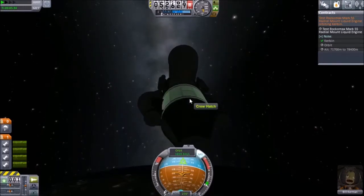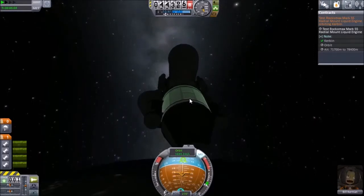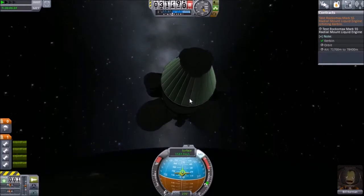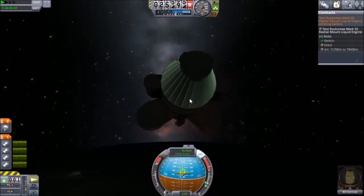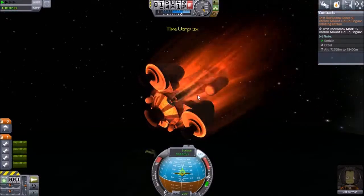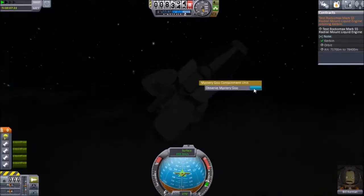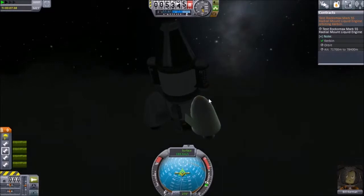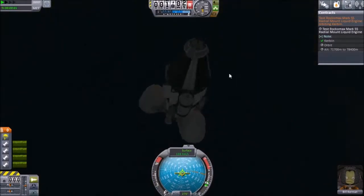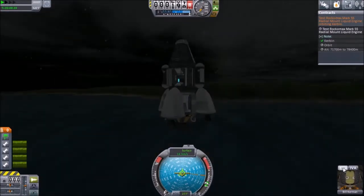And falling — 43,000 meters, 35,000 meters. Angling for a better descent profile. And there's the heating effects coming now. Quite the fireball over Kerbin's Atlantic Ocean — the Kerblantic, I think. Doing some science on our descent here, through the cloud layer. The parachute is partially deployed, just waiting for full deployment. There we go — going for a nice easy set down in the water.